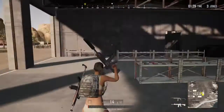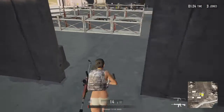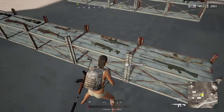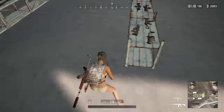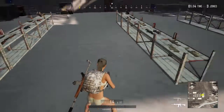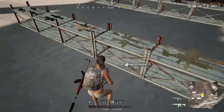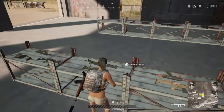If you're on the jungle map Sanhok, pick up a 416 to start but the gun you really want is the QBZ. Let's go find it. The QBZ is a fantastic gun — it has more power than the M416 and it rips people apart.